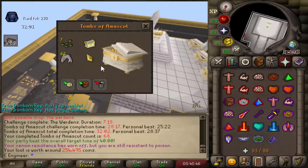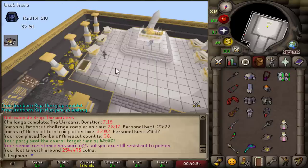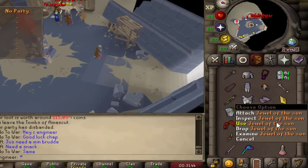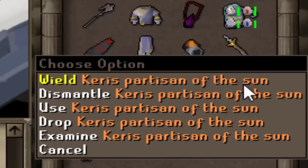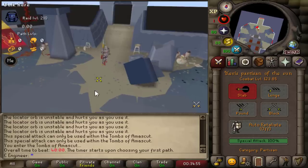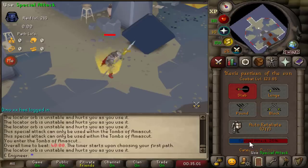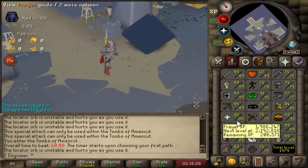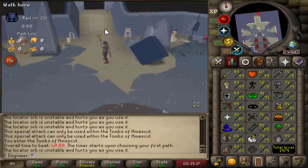We got the worst one - a Jewel of the Sun. But with the Jewel of the Sun you can attach it to the Charis Partisan to turn it into a Charis Partisan of the Sun. This special attack can only be used in Tombs of Amascut. If you go down to 1 HP and use the special attack, you are now at 117 HP but lose 50 prayer points. Very useful for Iron Man or when you're out of supplies.